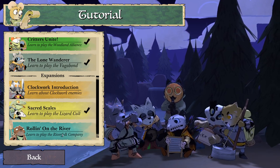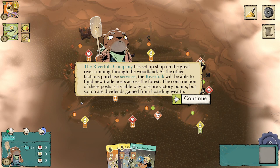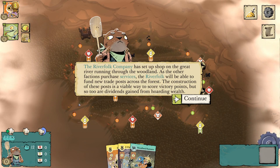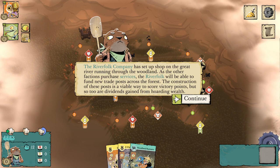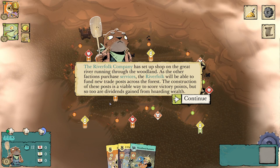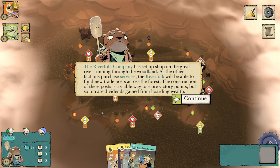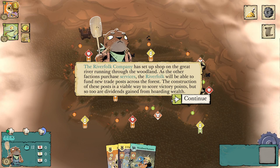So here we go. Rolling on the river — learn to play the Riverfolk Company. The Riverfolk Company has set up shop on the Great River running through the woodland. As the other factions purchase services, the Riverfolk will be able to fund new trade posts across the forest. The construction of these posts is a viable way to score victory points, but so too are dividends gained from hoarding wealth.